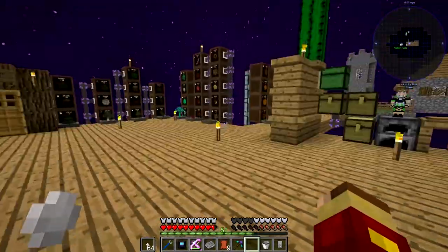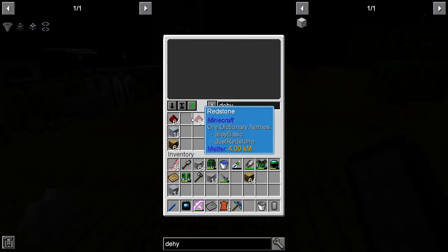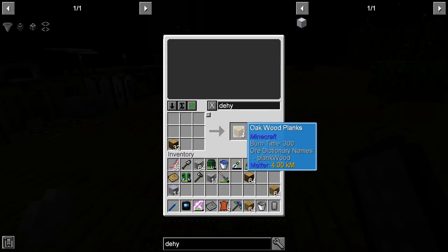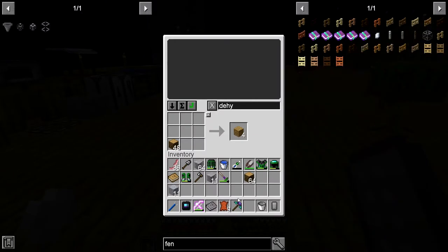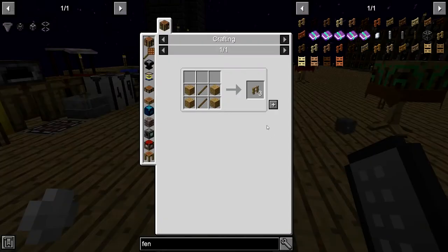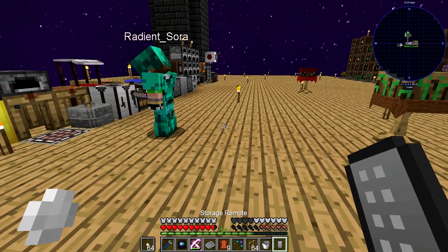All right, there we go, we are further along. Get rid of all of you — make like 16 of these — and I now need fences. All right, now are you gonna shut up and let me make the cake?